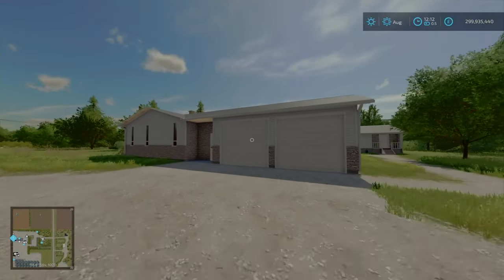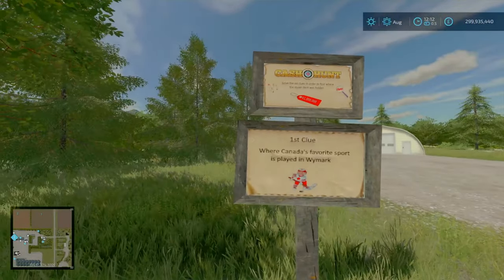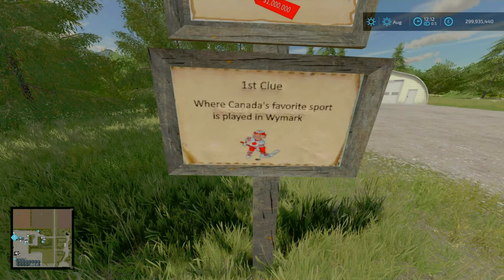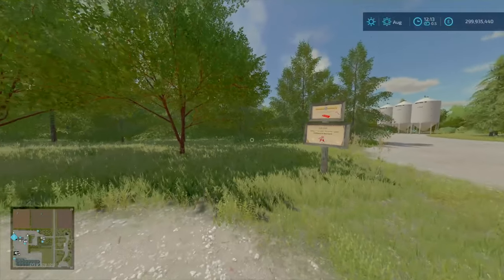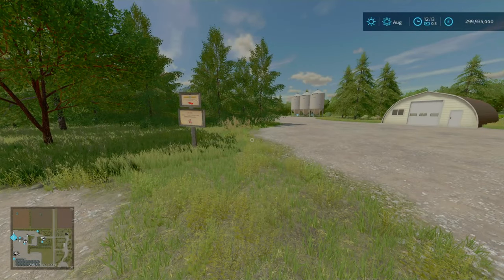Here we are starting our New Farm mode. Got your house here. Over here is going to be your collectible — the cash hunt. Can you earn a million quid by finding six clues? Where is Canada's favourite sport played in Weimark? Obviously we know it's hockey, so it's some form of ice hockey rink or stadium. In real life, that would be the Innovationplex in Swift Current, Saskatchewan. That's your first clue — thought I'd give you a little help on that; the rest you need to find yourself.